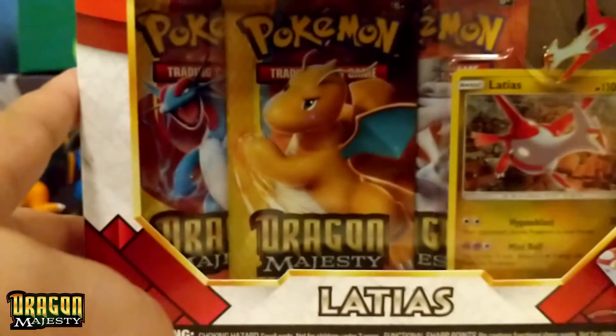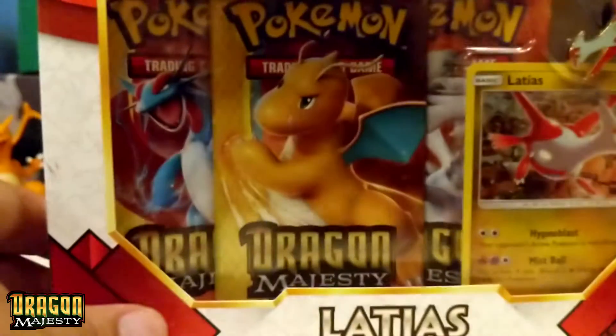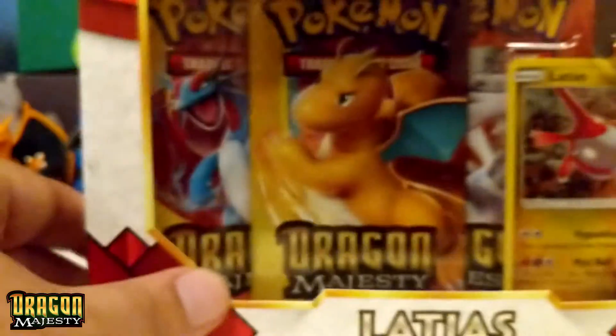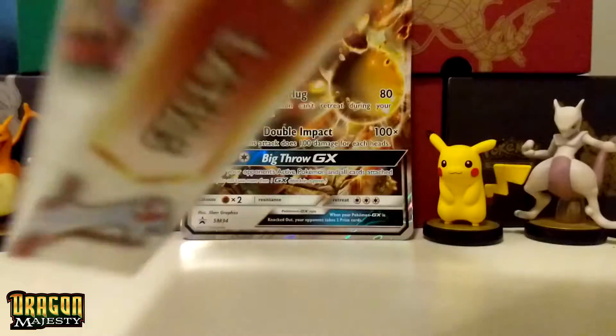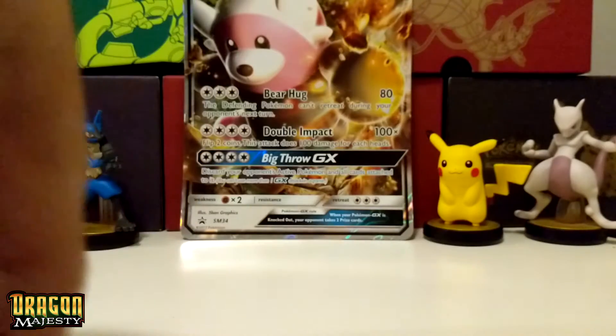Now, this guy — the Latias Dragon Majesty set. I have been looking all over the freaking place for this thing and I finally found it. I'm actually way too excited to wait. I'm going to get into it right now and we are going to see what we get here. It looks like it comes with a pin, a promo, and three Majesty set cards.